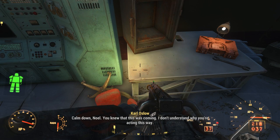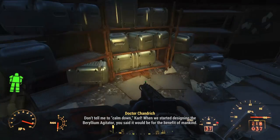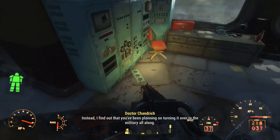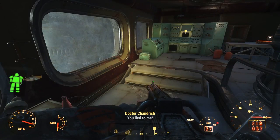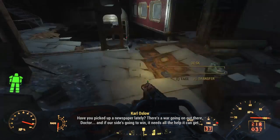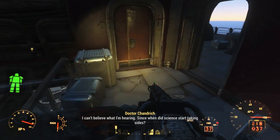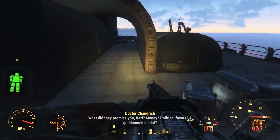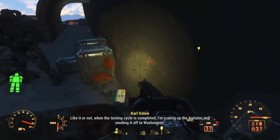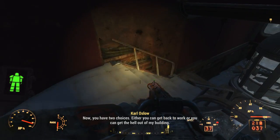He expresses his outrage. Oslo says: 'Calm down, Noel. You knew that this was coming. I don't understand why you're acting this way.' Chandrick replies: 'Don't tell me to calm down, Carl. When we started designing the beryllium agitator, you said it would be for the benefit of mankind. Instead, I find out that you have been planning on turning it over to the military all along. You lied to me.' Oslo fires back: 'Don't give me that high and mighty attitude. Have you picked up a newspaper lately? There's a war going on out there, Doctor. And if our side's going to win, it needs all the help it can get.' Chandrick responds: 'What? I can't believe what I'm hearing. Since when did science start taking sides? What did they promise you, Carl? Money? Political favors? A goddamn medal?' Oslo cuts him off: 'That's enough! Like it or not, when the testing cycle is completed, I'm crating up the agitator and sending it off to Washington. Now you have two choices: either you can get back to work, or you can get the hell out of my building.'